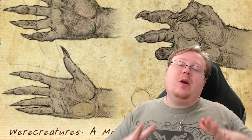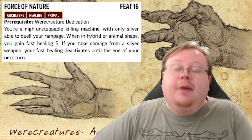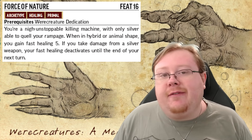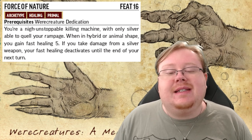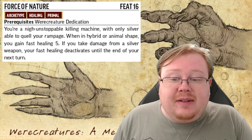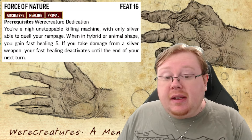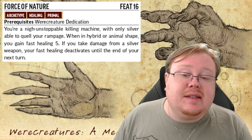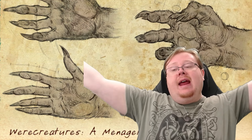Our final feat for the Werecreature Archetype is Force of Nature. It's pretty simple: when you're in your hybrid or animal shape, you gain fast healing 5. If you take damage from a silver weapon, this becomes deactivated until the end of your next turn. Level 16, fast healing 5 — pretty good, pretty solid. I don't see a reason not to take this more often than not. Force of Nature is really solid.